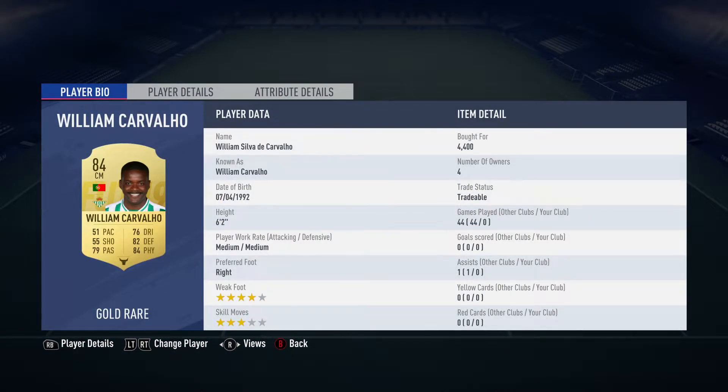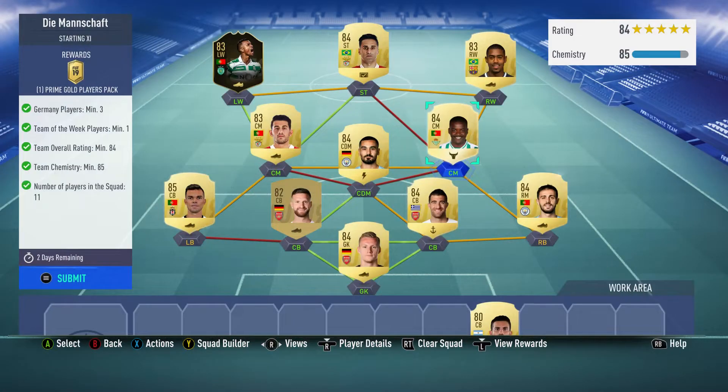The centre-mid on the right is William Silva de Carvalho, bought for 4,400. He plays for Real Betis in the Spanish First League and is Portuguese.